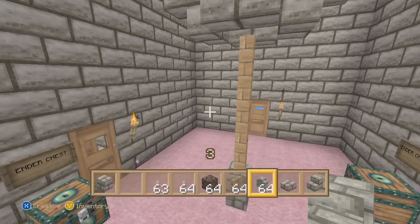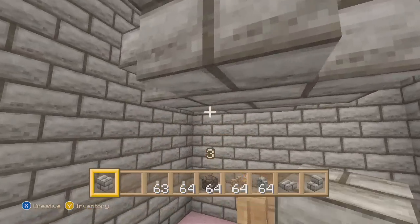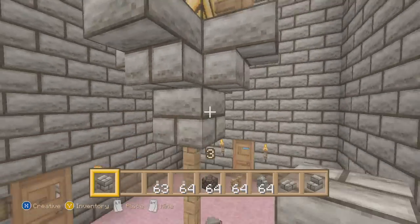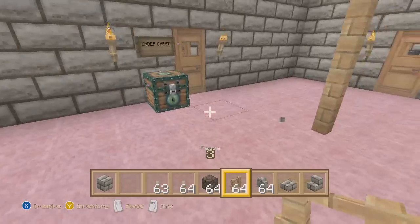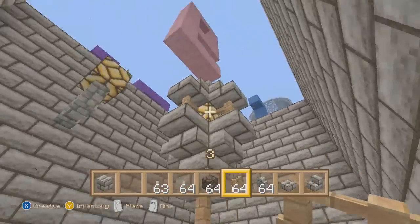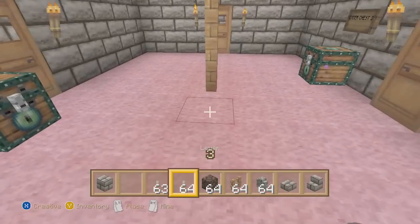Another thing I wanted to talk about is street lamps. I know this is not really a feature, it's just a build thing, but it's something you can actually use with the new stone fence. Let me show you what stone fences do. A regular fence would look like this — it doesn't look that bad, but you might want something different.